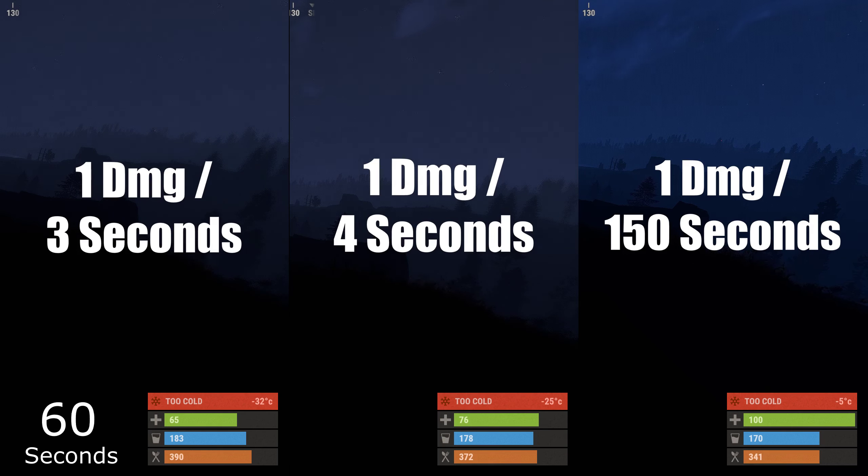Over the course of a night, this skin mitigates nearly 200 damage that would otherwise need to be mitigated by food, bandages, standing by a fire, using a heater, or switching clothing.